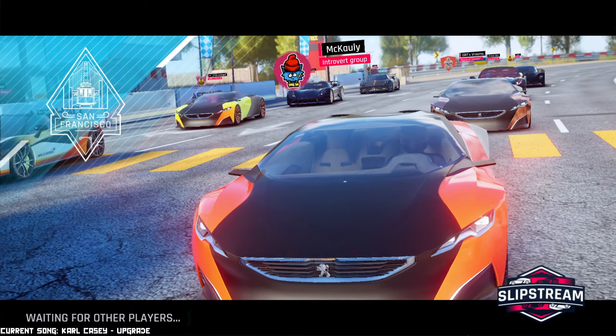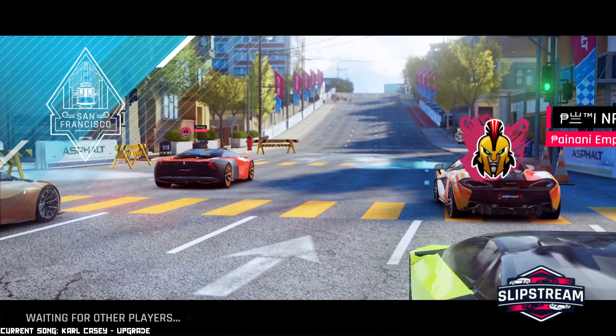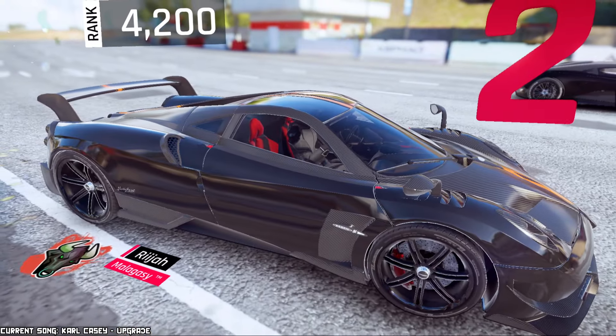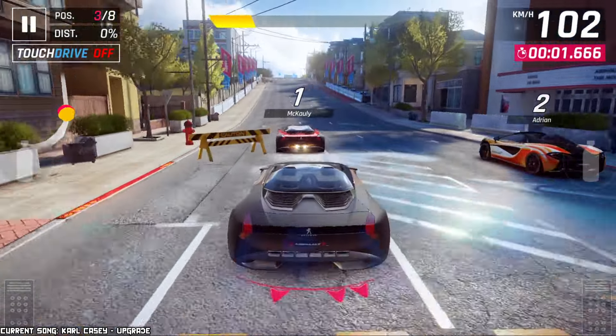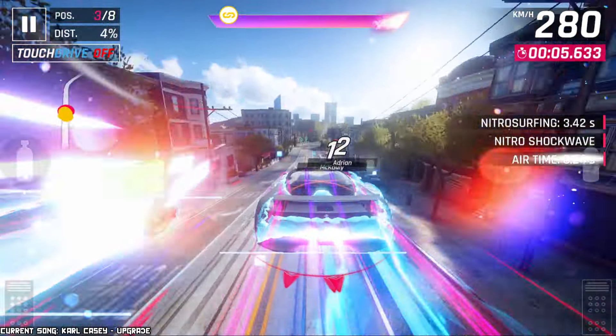Okay, this looks more normal — Class A cars. All right, there we go. I don't know why in the previous race I just got Class S, but here we go, Class A. You can see there's already at least a couple more of the Peugeot Onyx in fancy colors. I need to try some color combinations on this car, though I like the original color a lot.